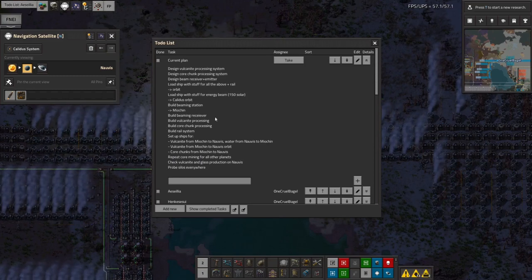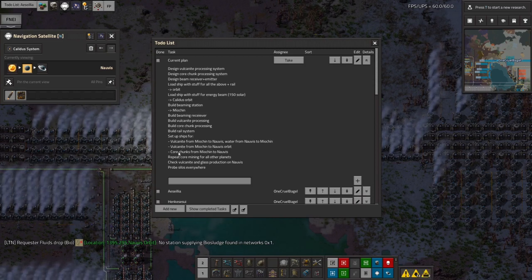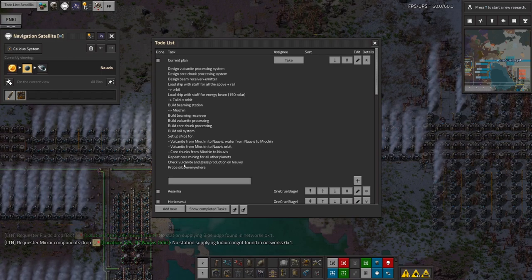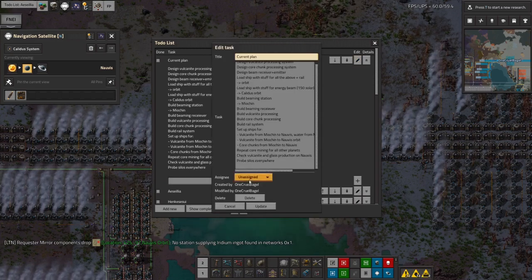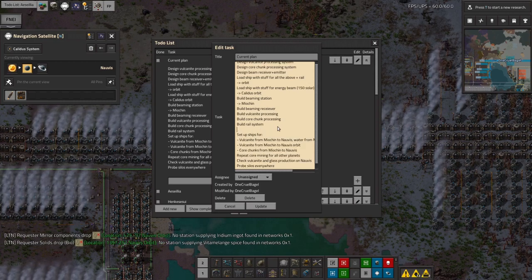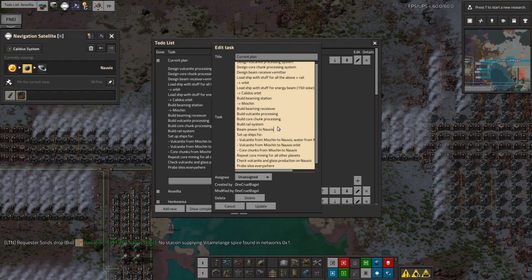Let's have a look at the to-do list I've been working through. I did all the stuff on Myokin: built the beam receiver and Volcanite processing, got the core chunk processing set up, set up the rail system, and ships are now starting to run. Next I need to repeat core mining for all other planets — especially copper, that's the big one. And I think this might be an even higher priority given my uranium concerns, so I'm adding: beam power to Norvis.